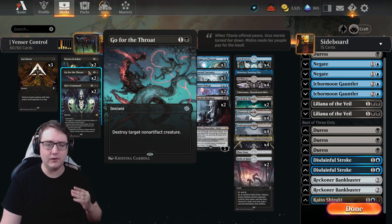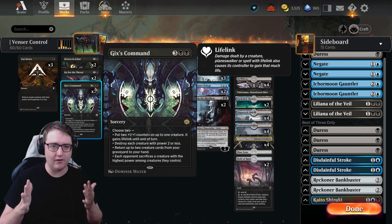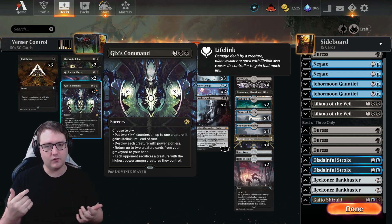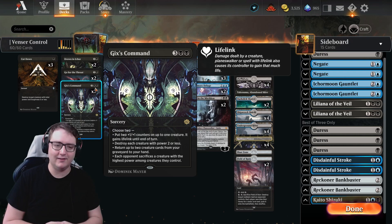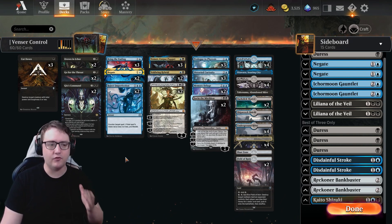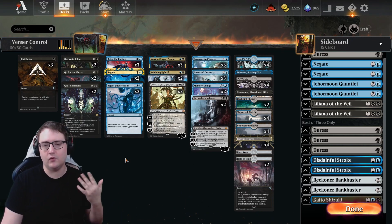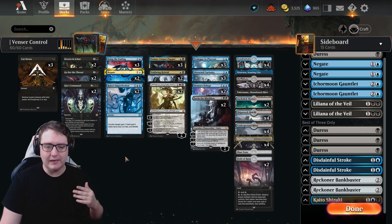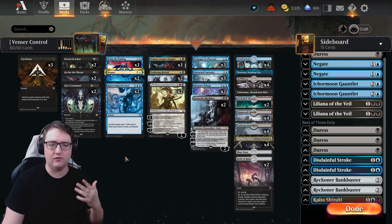For all-around removal we have Go for the Throat, and lastly Gix's Command — great for delaying aggro games. You can destroy all creatures, force your opponent to sacrifice the creature with the highest power, return two creatures from your graveyard to hand, or give one of your creatures plus one plus one twice and lifelink until end of turn. A fantastic all-around purpose tool. Our removal hits a wide variety of creature targets while advancing our proliferate agenda to maximize Venser's usage.